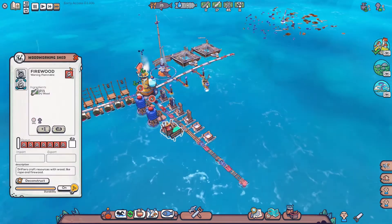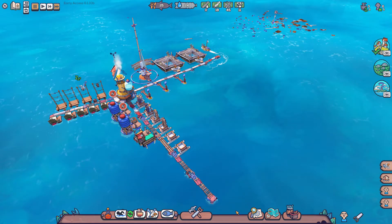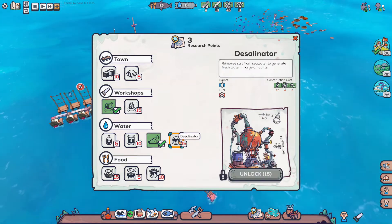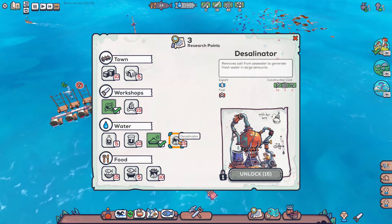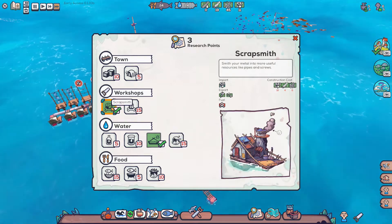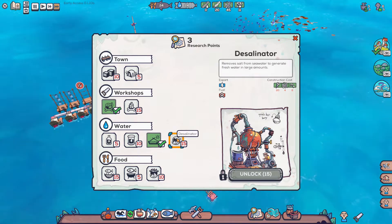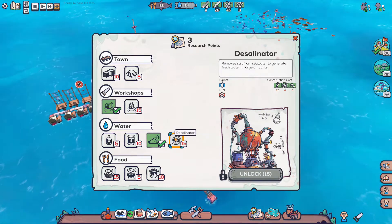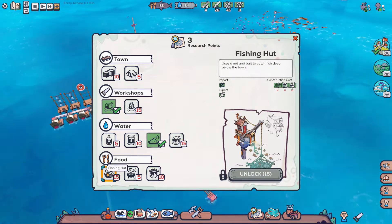Go ahead and get some more firewood going. I wonder about our research — what we should do next. Because that would probably be really good, but we definitely need the Scrapsmith first. Because we need a lot of screws and pipes to build this. We might go for this next — I mean, that's nice and all, but we've got a dedicated fisherman.